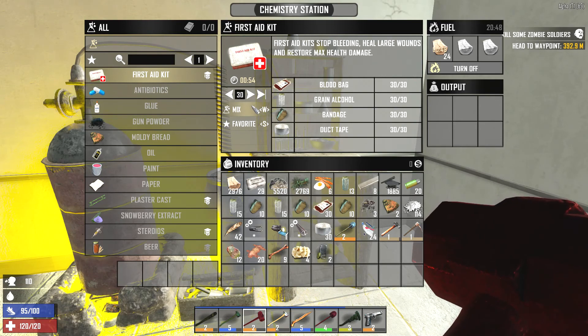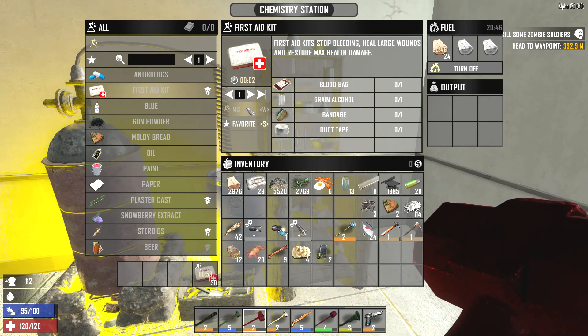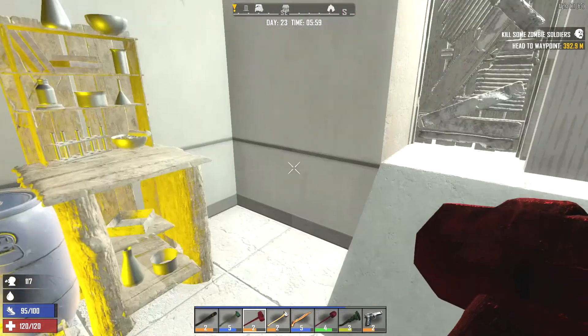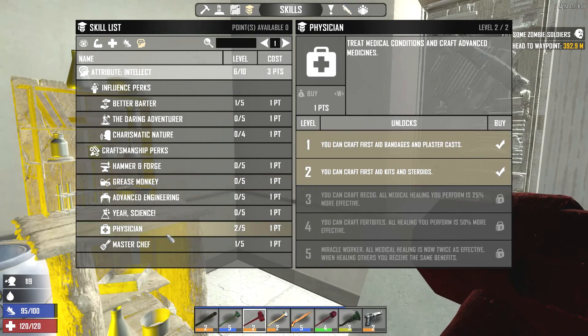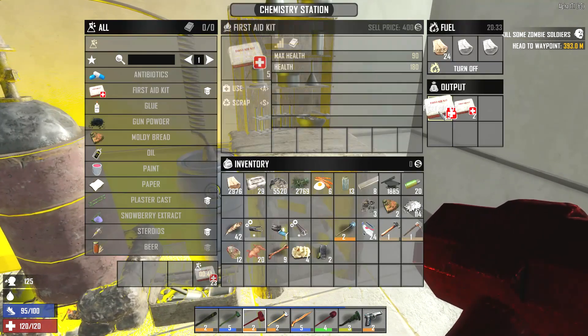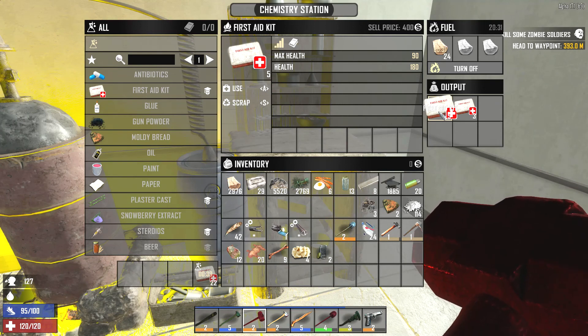You have to turn on the chemistry station by using fuel like wood, and you also need to have the Physician perk at level 2. Physician level 2 allows you to make first aid kits, and you need around 4 or 6 Intellect to learn this. So in summary, you need a Physician level 2 perk, a chemistry station, and the materials.